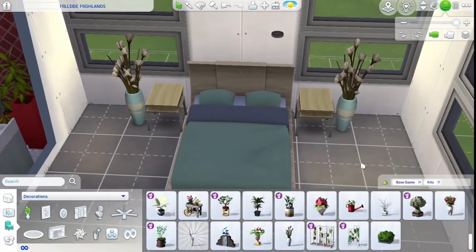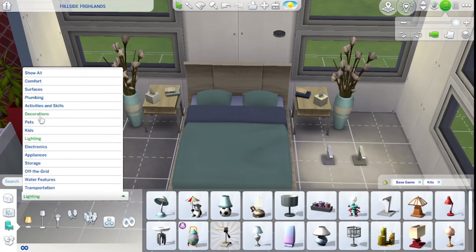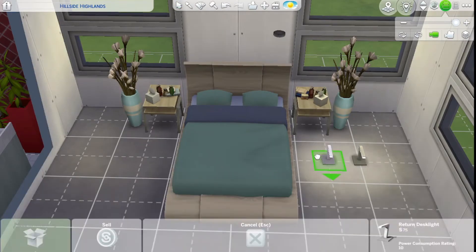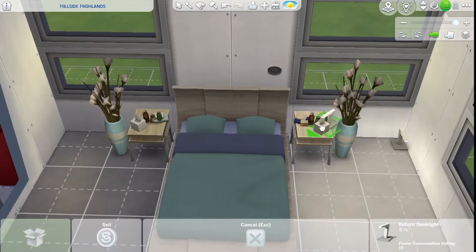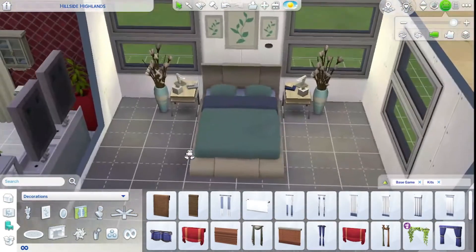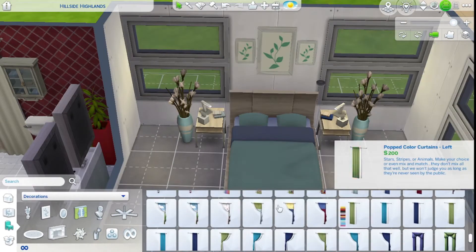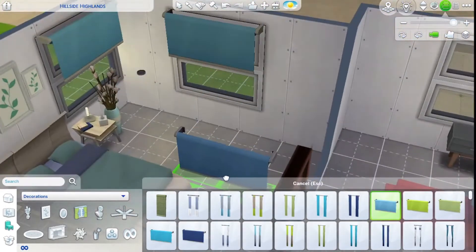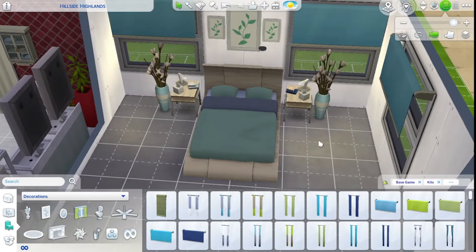What to put on the nightstands — tissues and books. Now put the lamps where I want them to go. I need a dresser, I also need a mirror, I also need curtains. Let's look for curtains. I don't like that, it doesn't go with the room. None of these go with the room. Shall I go with these blinds? I don't usually go with blinds like this, but I think that color is not right. Never mind.